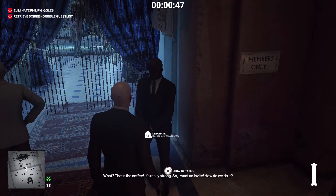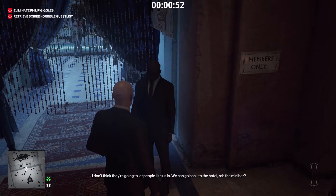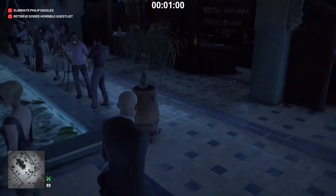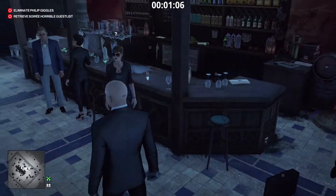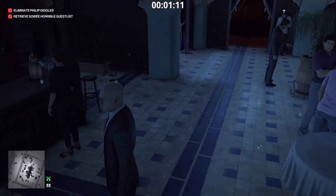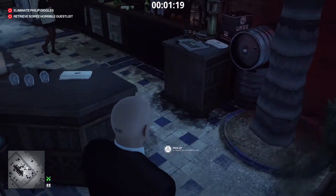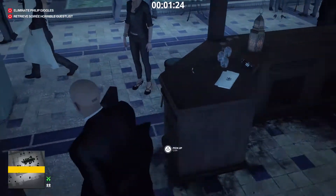Now we're going to go in this door here to the right, but we've got to show our invitation. Now we're going to come over here and set the device off next to her. Come over here, drop the briefcase. The guard's over there to the right — we needed him to walk away, which he did. So now we can crouch right here and turn this on. It's a distraction that makes this fountain overflow.